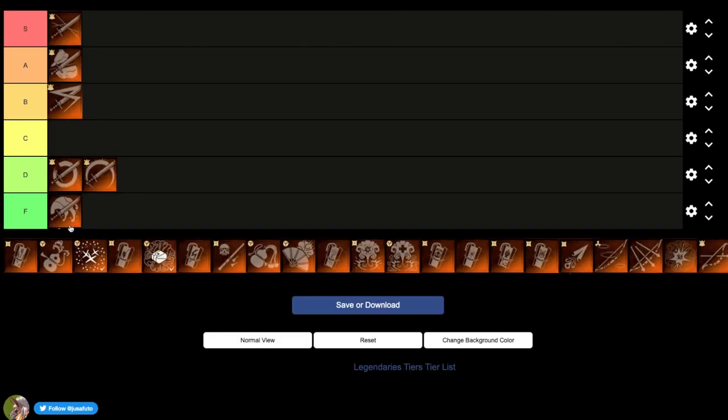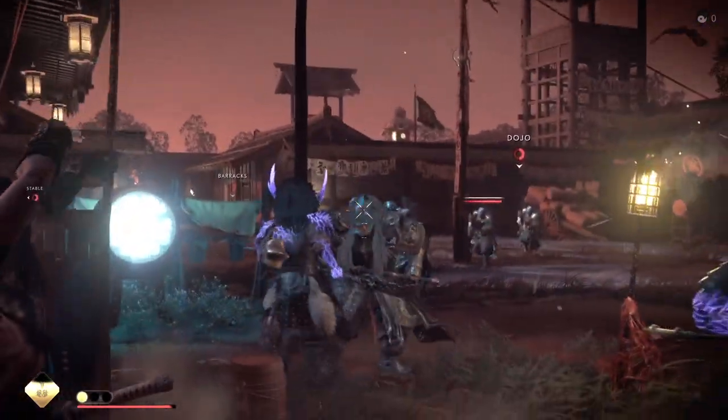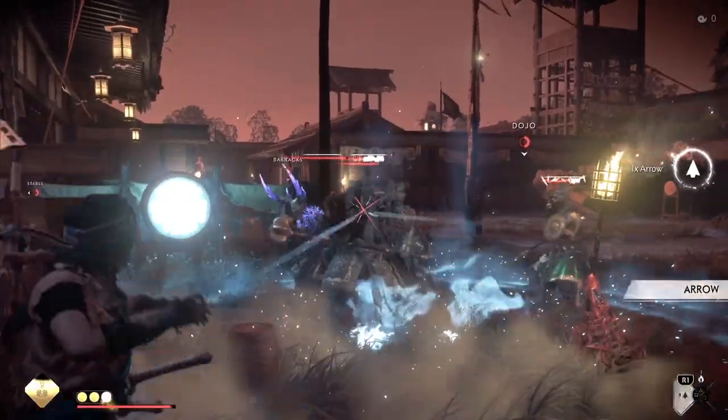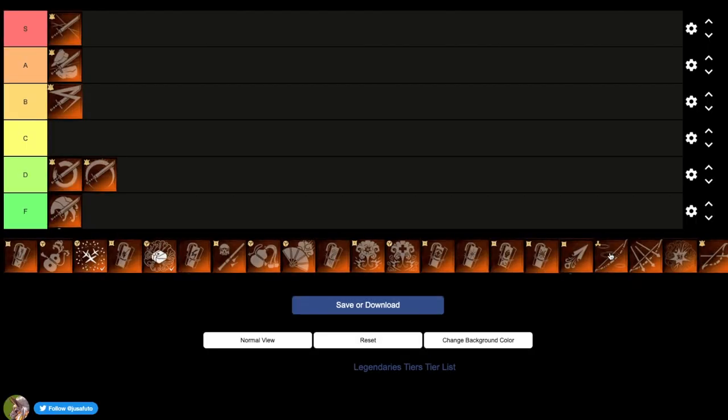Moving on to ranged — we start with the Skipping Stone Bow, really one of the most sought-after legendaries in the game. Build Ult easy, delete waves easy. S tier.